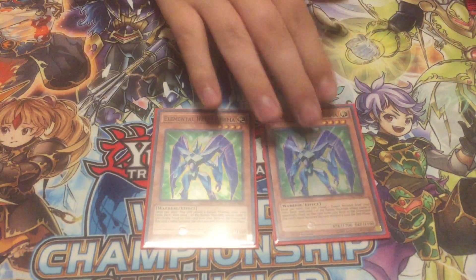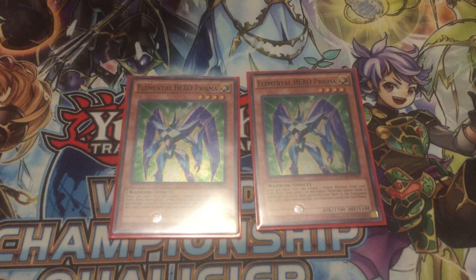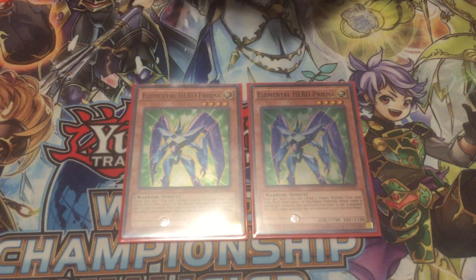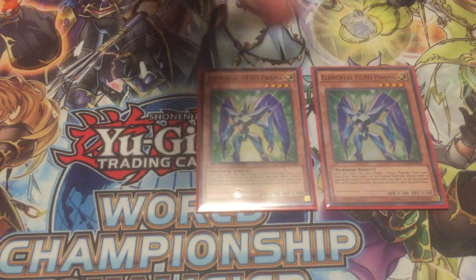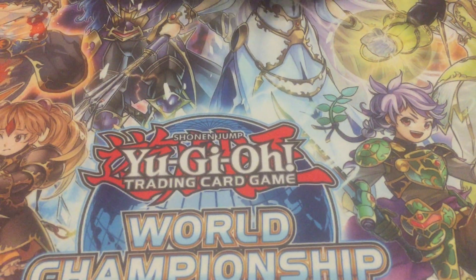You play 2 Elemental Hero Prisma. You can go back and forth between 2 or 3, but because this card is so easily searchable and you have ways of summoning from the deck, Prisma's pretty much how you get everything going. I like 2 right now to make room for other things. He just dumps a fusion material from your deck to the graveyard, so you dump Neos or whatever. You could run it at 3.